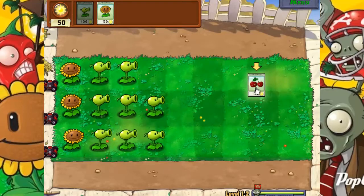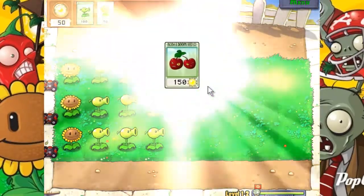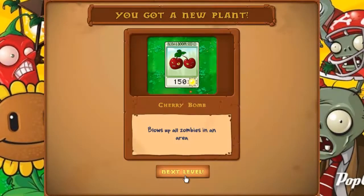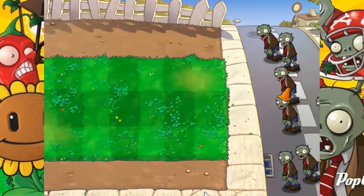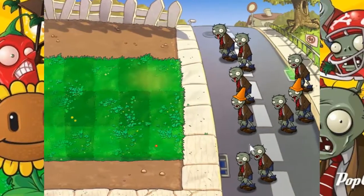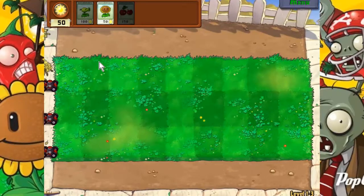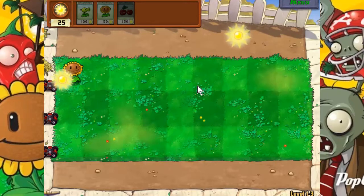We completed this round and we get a new plant — a cherry bomb. It's a one-time use: you buy one, put it down, and it'll explode killing anything in its radius. These guys have cones on their heads, which means they're slightly more defensive than normal zombies. You usually get a little bit of a grace period at the beginning to kind of get stuff going, but that usually decreases as you go on.